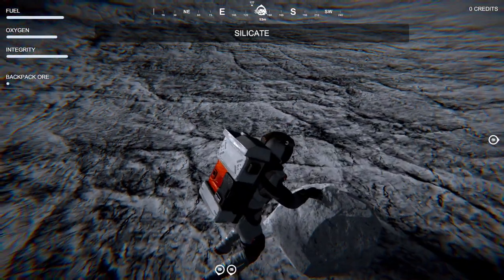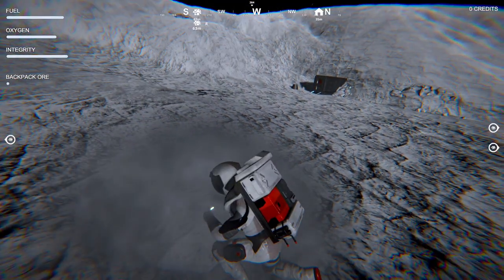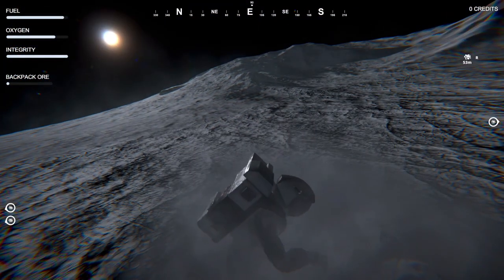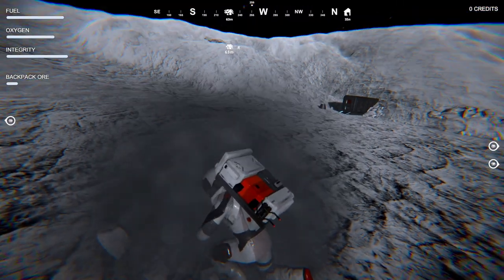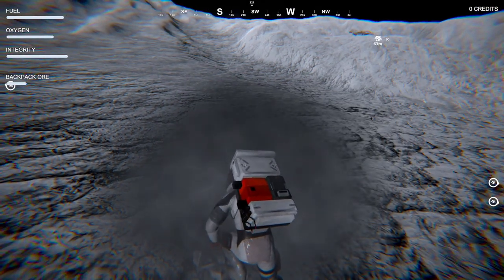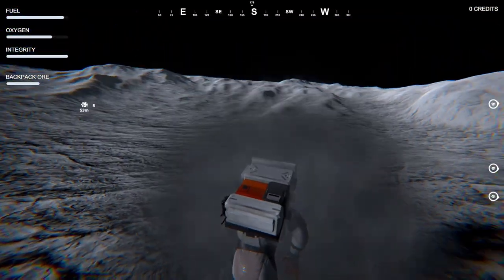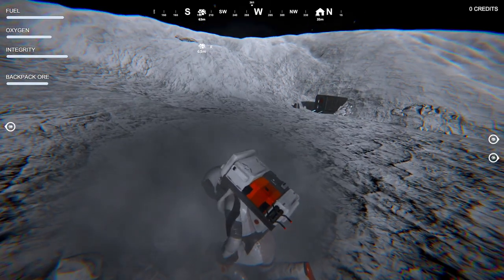We should now be able to mine this. There we go — we'll get some silica out of it. He tells you what it is as well. Then we break up the rock and put it in our backpack. There's a drop-off point over there and our base as well — eventually we can build that out too. We'll get some ore in our backpack. There's a bunch of these around, and we can fly off to find more ores and make more money.